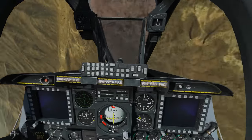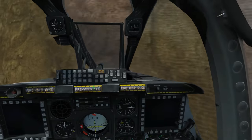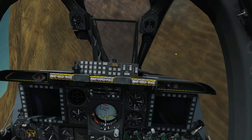So that's showing the different systems: the expendable dispenser system, the jammer system, and the missile warning system. I hope that helps — see you later.